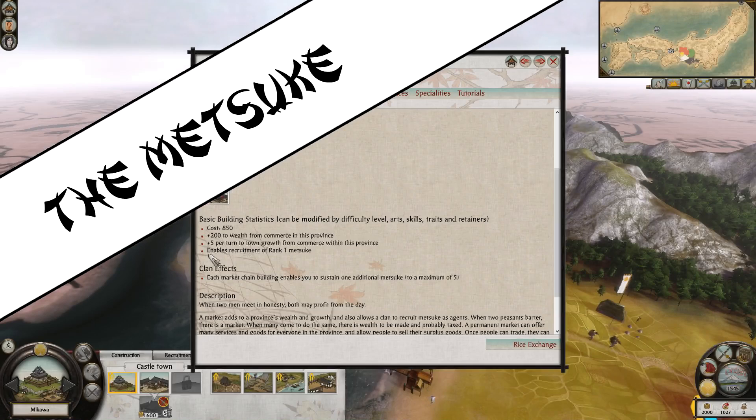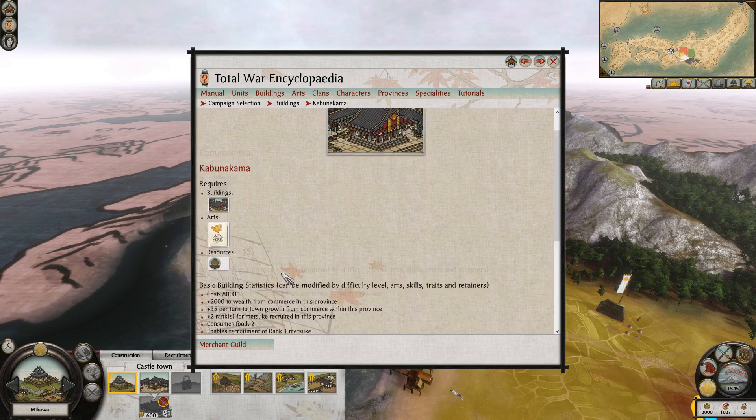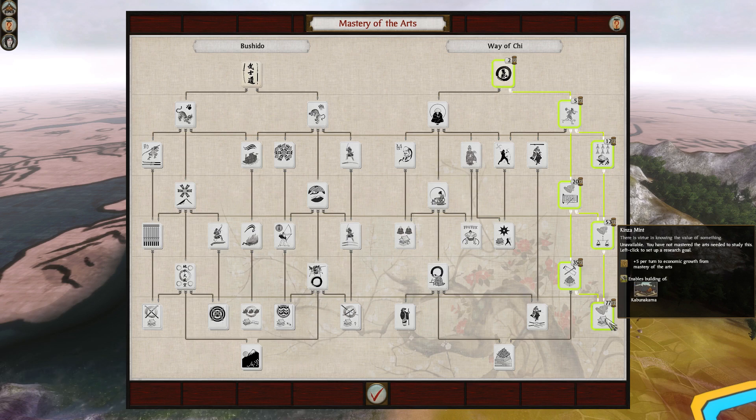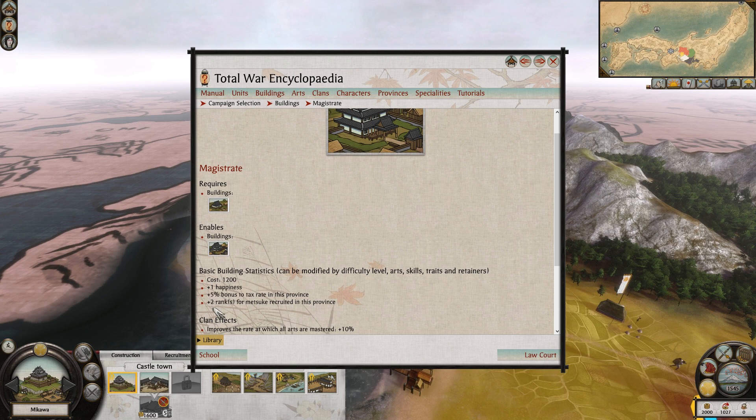Let's start with the Metsuke. Metsuke are recruited from the Market Building, which if upgraded to the max level, the Kabunakama, will give Metsuke plus 2 ranks upon recruitment. This requires a very deep investment in the way of Chi, which I can't say I've ever reached in any of my campaigns. An easier way to recruit Metsuke at a higher rank is the School Building, which initially gives plus 1 rank and when upgraded to a Magistrate gives plus 2 ranks, which I do recommend doing.